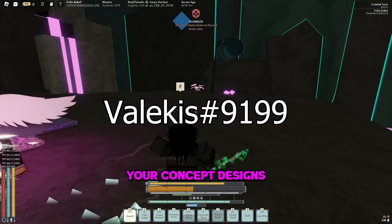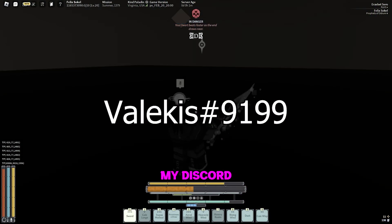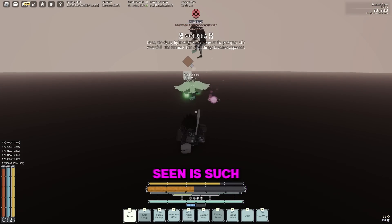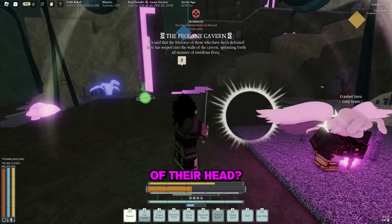If you're an artist on Deep Woken and you want to show your concept or designs for my videos, let me know on my Discord, or just shoot me a DM at valicus9199. If Ganymede's seen as such a good race, why do they wear that ugly little hat on top of their head?